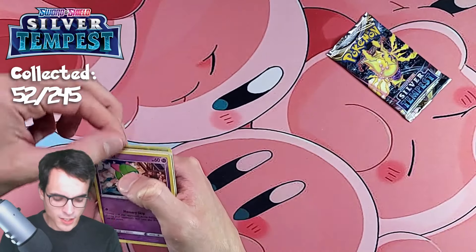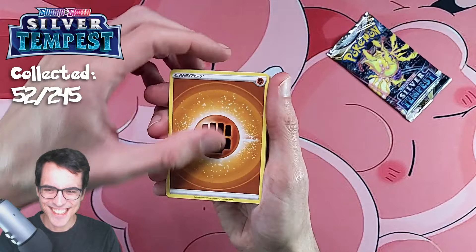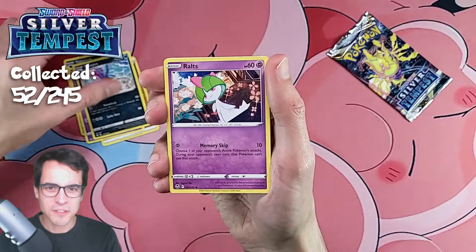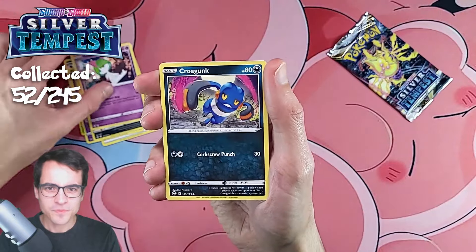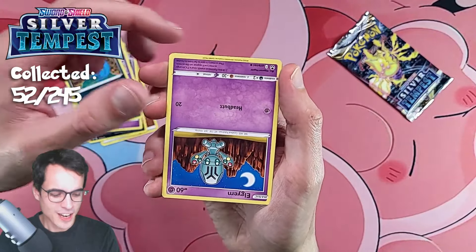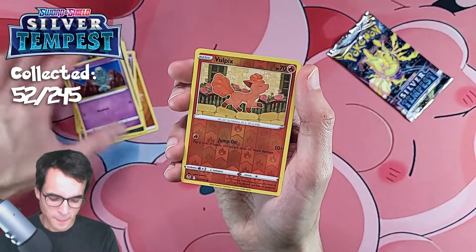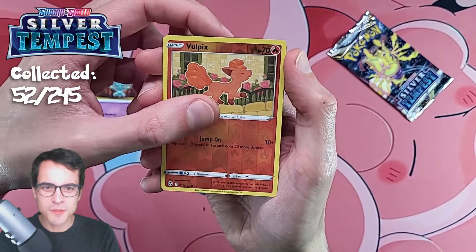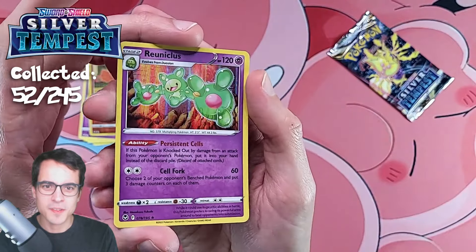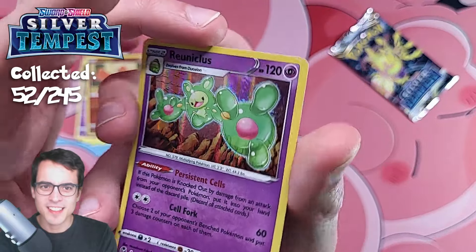We've got a Virizion non-holo to end pack 6. Pack 7: Fighting Energy, Toxicroak, Jynx, Toxapex, a Ralts, Croagunk, Solosis, Zubat, an upside-down Elgyem — don't know why you were upside down — a Vulpix Reverse, and a Reuniclus holo with a very cool holo effect with the vertical lines.